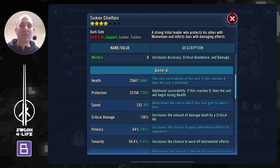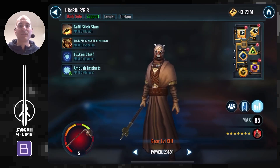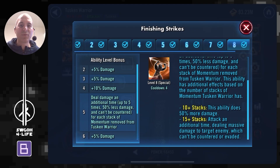I'll do my Tuscans first. I didn't remod Chieftain — these are just the mods I have on him at all times, he's four stars, Gear 8. The other Tuscans I did mod for speed just to get a jump start on the enemy. Tuscan Warrior is very important — you'll need the Zeta on her Finishing Strikes, because once we have 15 stacks or more this attack deals massive damage. That's exactly how many stacks we get when the taunt is dispelled, so Tuscan Warrior is the key piece to knock Treyya out.